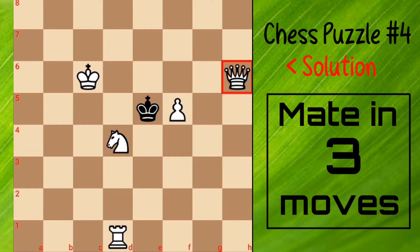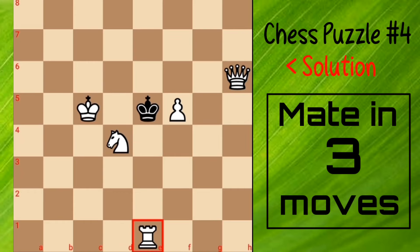Just play queen to h6. Here black has only 1 move, which is king to e4, then king c5 and rook e5 checkmate.